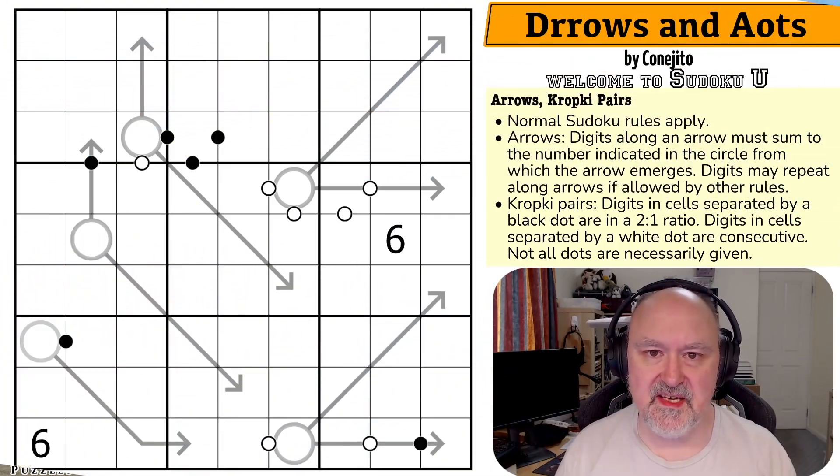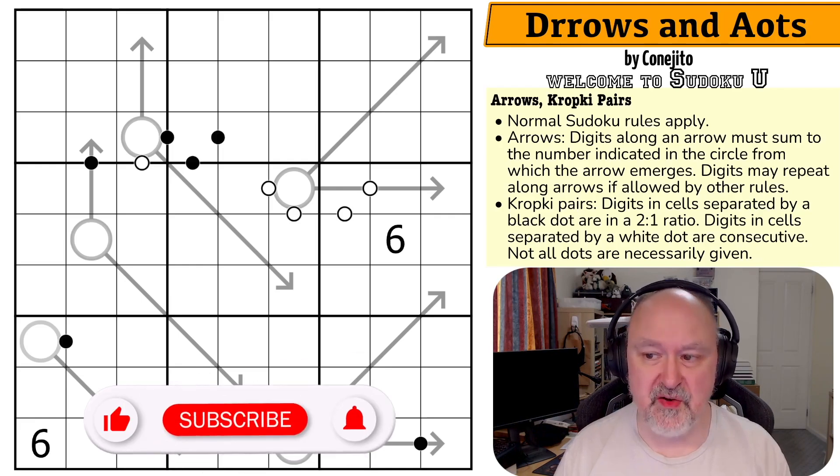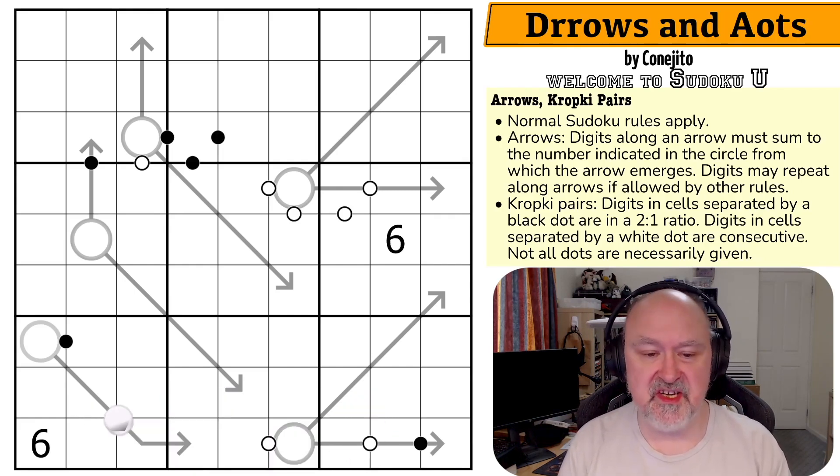Good afternoon, everyone. This is Bremster, and today I'm going to try and record Drozen AOTS by Konjito, which is a puzzle from the Sudoku U series. Konjito is a student in Full Deck and Missing a Few Cards's Puzzles and Paradoxes class, and this is one of the puzzles submitted as this set of Sudoku U puzzles. So I'm looking forward to doing it. Let's have a look.